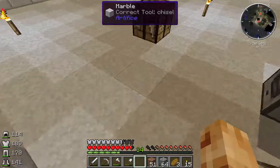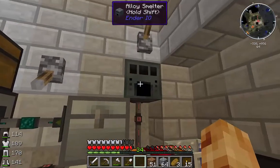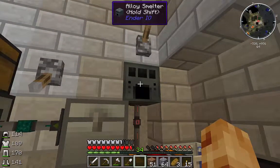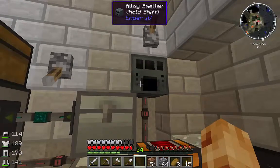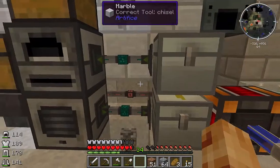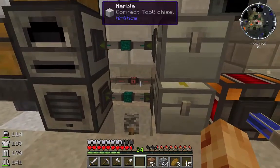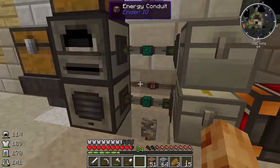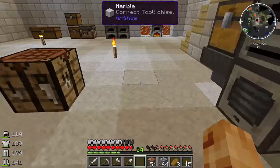With that we can power all three of our machines. I also have an alloy smelter - I needed it to craft some conductive iron for something, and to be honest I don't remember what that was for. But I crafted it, placed it there, and we're running power to it, to the back of the pulverizer, and also to the back of the redstone furnace.